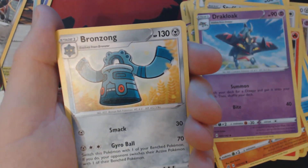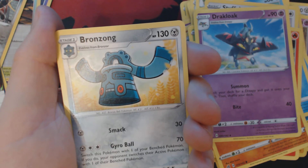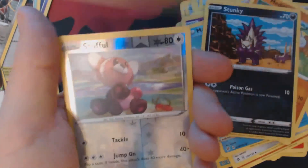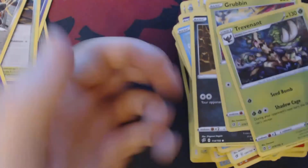Got here Darkness Energy, Drekloak, Drekloak, Bronzong, Milo, Hateni, Magikarp, Meditite, Stunky, Grubbin, Reverse Hollow Stuffle, and Trevenant.